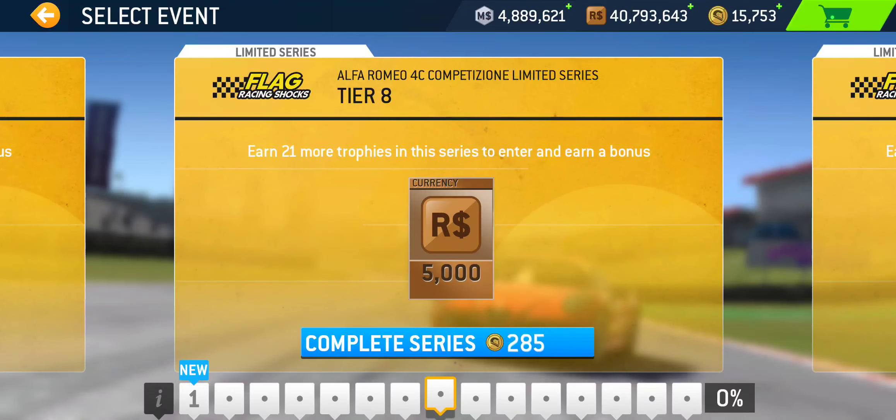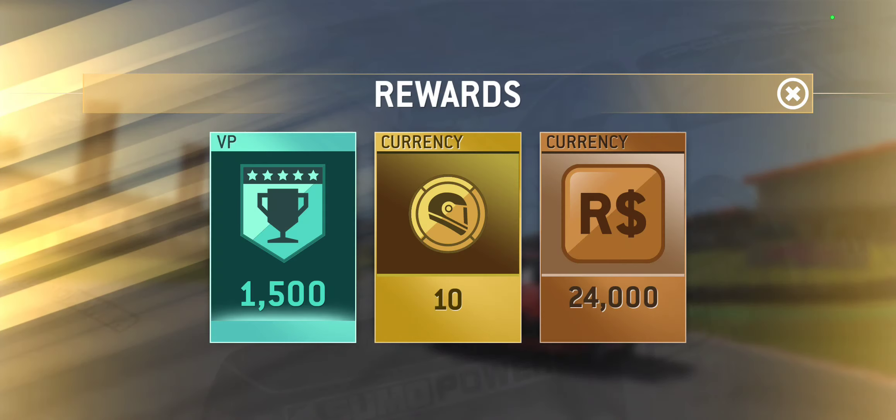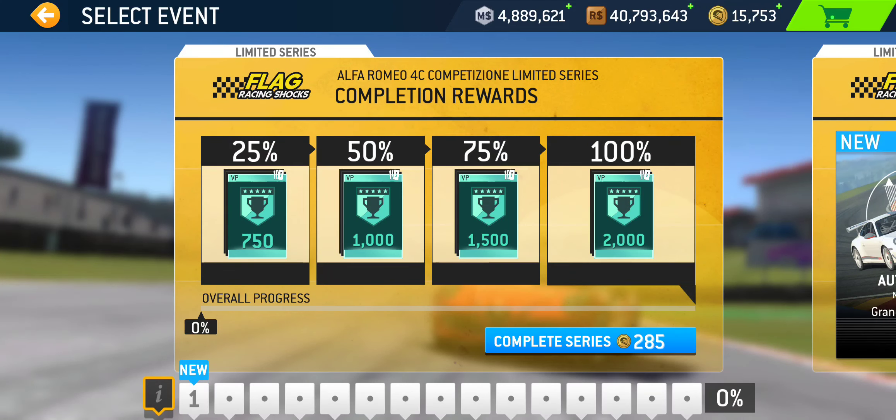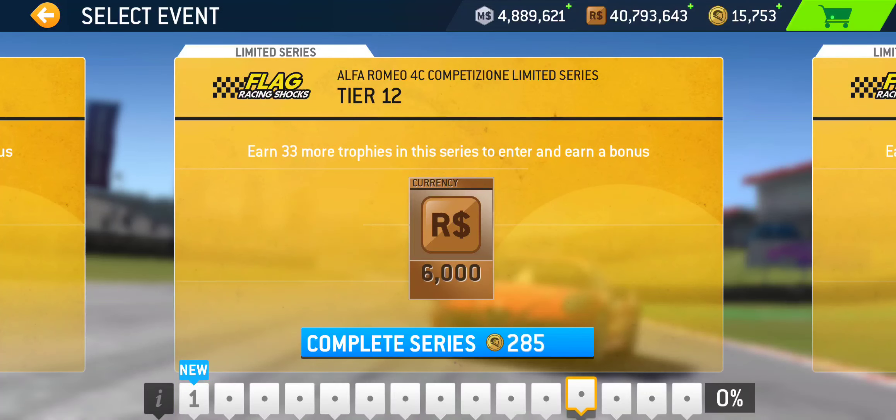You don't have to complete tier 8, but you need two gold trophies in tier 8, which means you need to complete tier 7, requiring PR 38.9. The 75% completion reward is an additional 1,500 victory points, 10 gold, and 24,000 racing dollars — claimed in tier 12 upon winning a gold trophy — which means you need to get to tier 11, requiring PR 42.9.